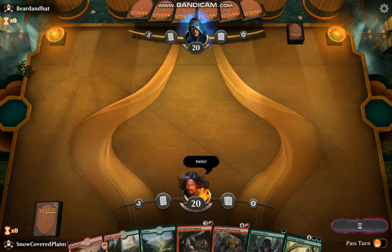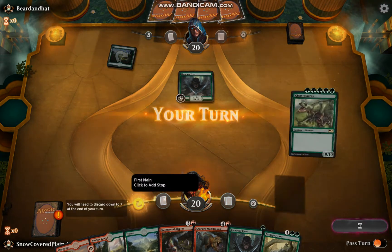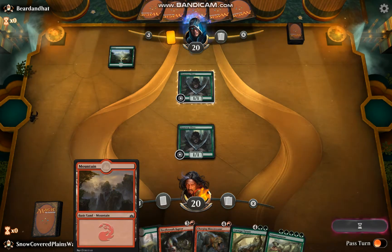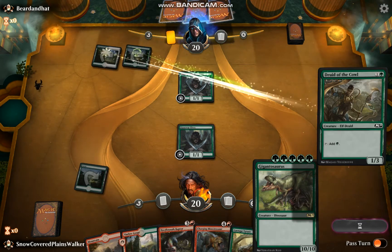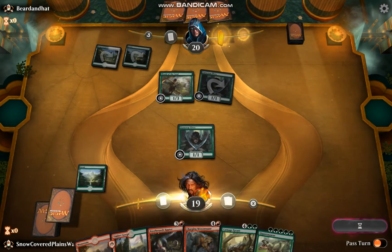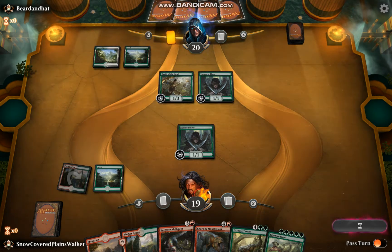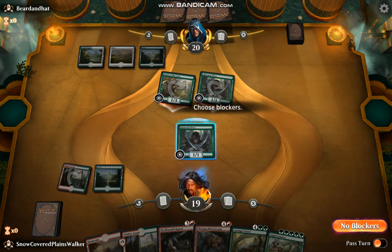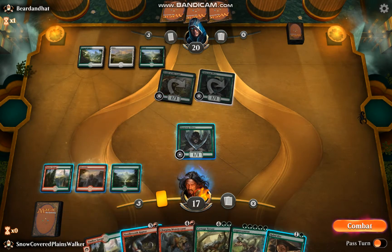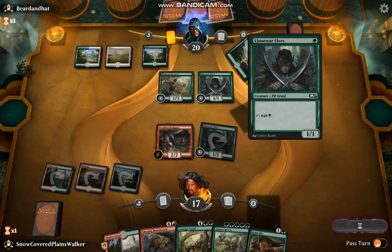Say hello to our opponent. They had to mulligan, so that's good for us. We'll also play turn-one Llanowar Elves. There's that Gigantosaurus — like I was talking about — it's kind of awkward with mountains. I'm probably going to end up cutting this from the list. It looks like they're either on Elves or some kind of big green strategy. No blocks. Get down this Gorge, no attacks, pass it back. They're either trying to ramp out something huge or they're on some kind of elf deck. We're going to punish them for their aggressiveness on our next go-around, but for now we'll just slam the Needle Tooth, and that should deter them from wanting to attack us with these dorks anymore.